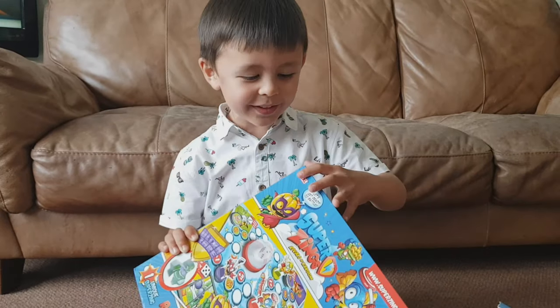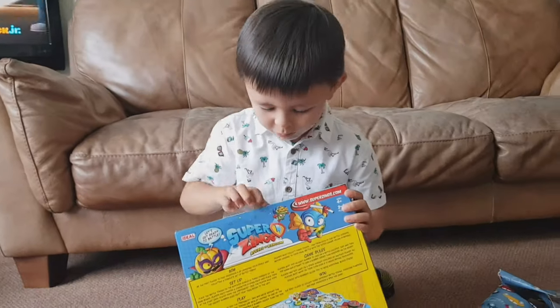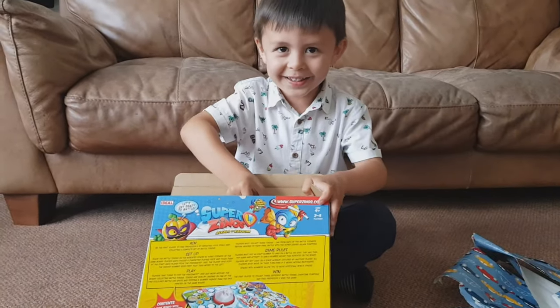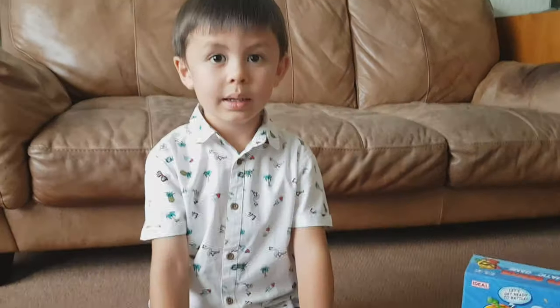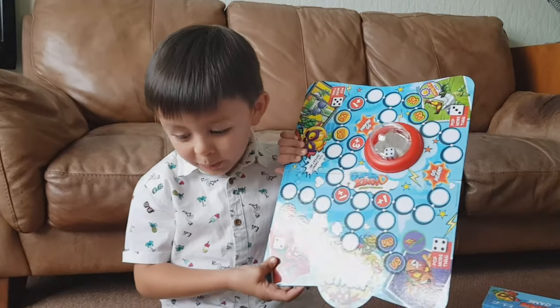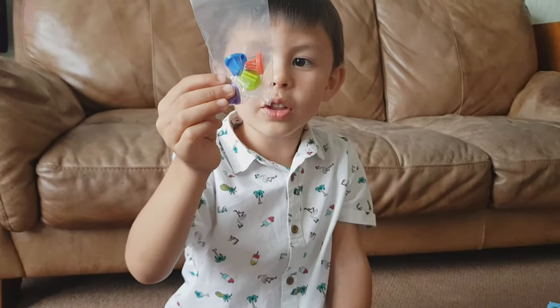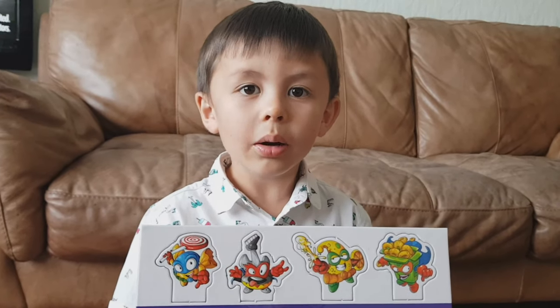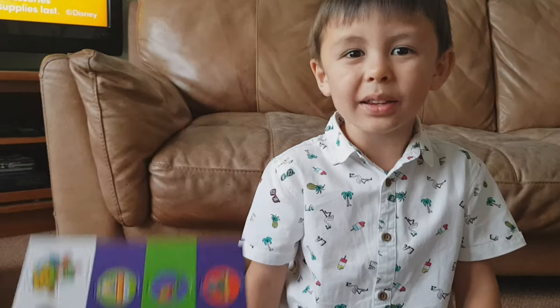So let's open this up and see what's inside. In the box you get the board, Professor K, stands for the players. You pop these out and stick them on the stand. And then the battle tokens.